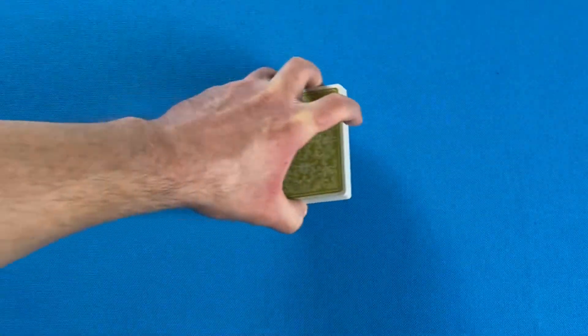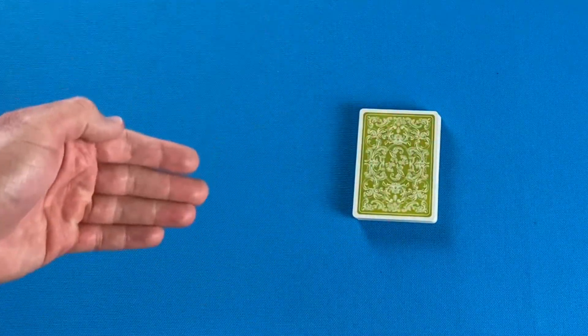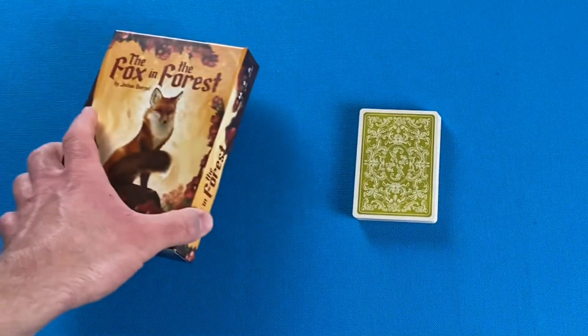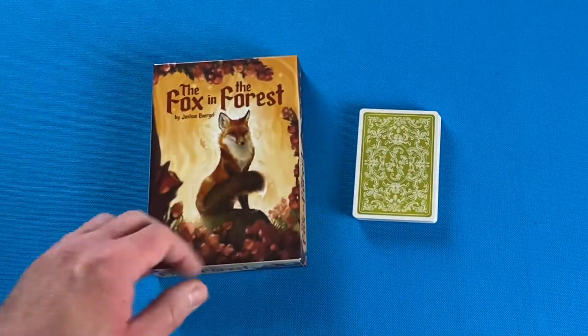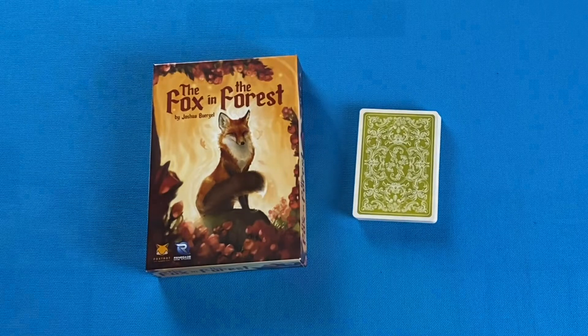After the score has been tallied, collect the cards — the deal alternates each round. Continue playing rounds until one player has reached 21 points or more; that player is the winner. For a shorter game, play to 16, and for a longer game, play to 35. And that's how to play The Fox in the Forest.